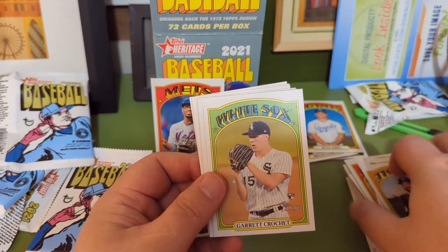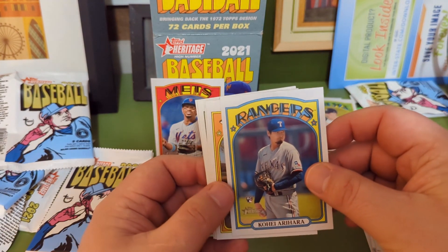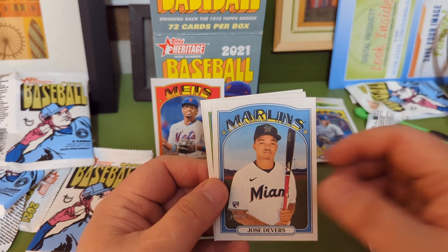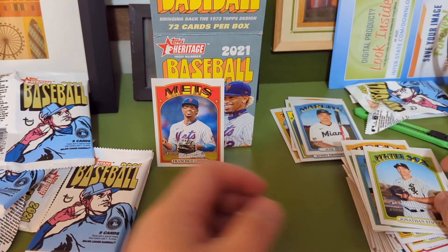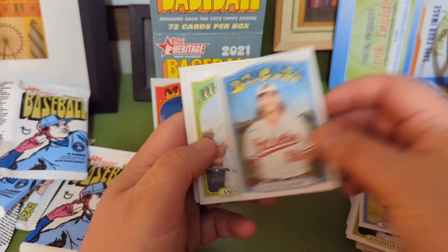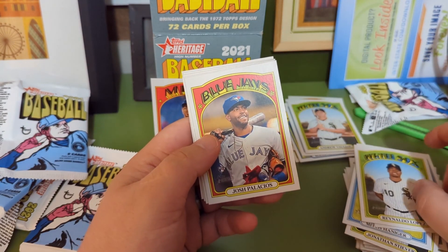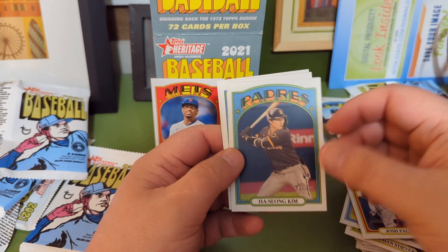Another Tiger. This one's on the opposite side. Back in — three rookies. Got two packs seen.